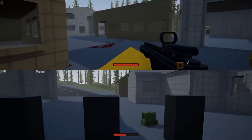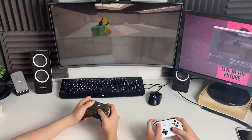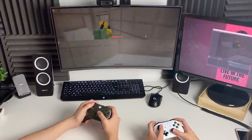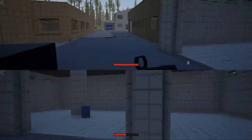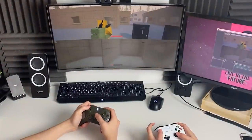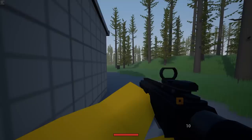There are still a few things that need ironing out with the controller support, mainly just UI interaction. But for the most part, I can confidently say that this game is getting to the point where you can sit down on a couch and play Unturned with nothing but a controller. Split screen support has received some TLC as well — you can choose to go over and under with the split screen or side by side. And if you've got two monitors, you can even have a whole monitor each when doing split screen.